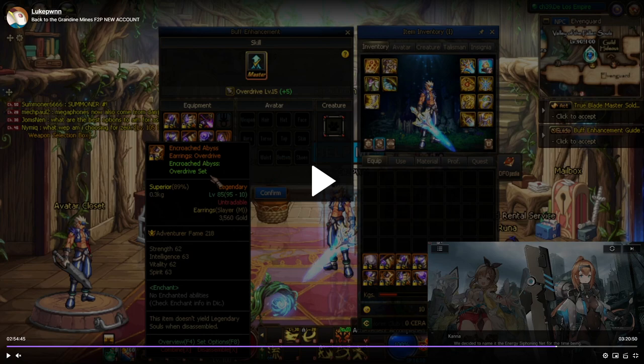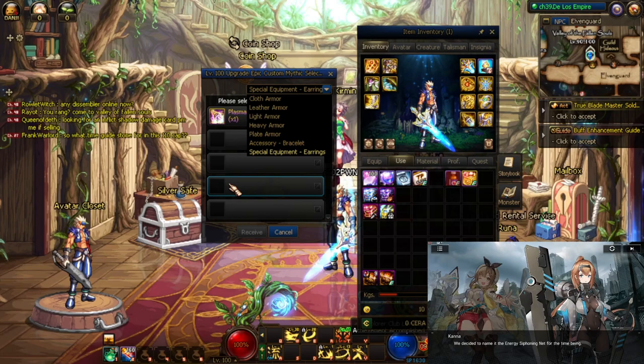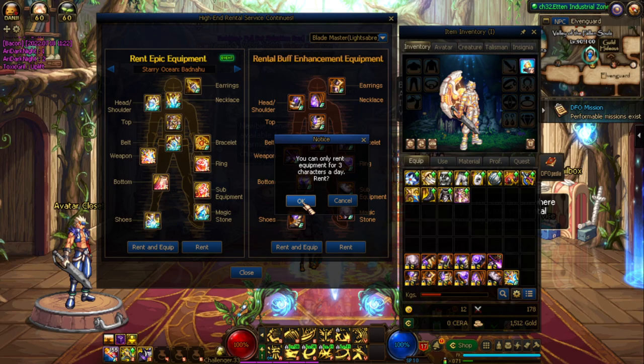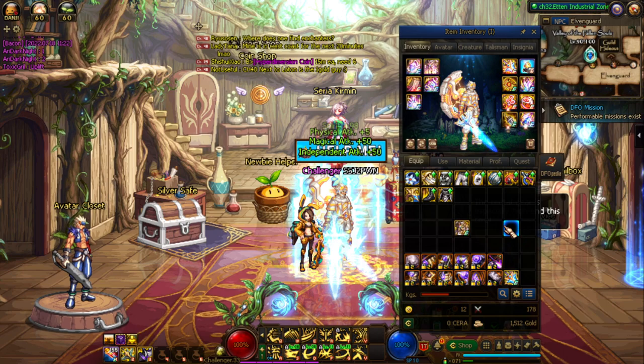For the level 100 Mythic Selection Box, choose the Mythic Top — Land of the Primordial Beginning — which is a huge gain in your fame. Now that you're at level 100, talk to Runa in your room; she gives access to a rental service which is basically a full set of juiced-out epics and accessories. Equip all of it using Rent and Equip, then swap in the Mythic Top you just redeemed.